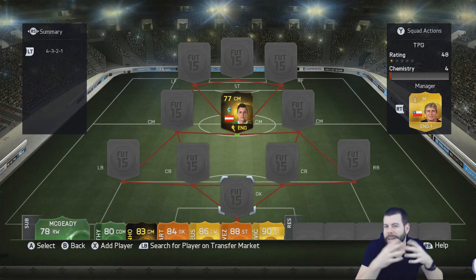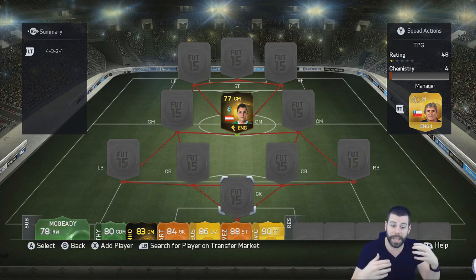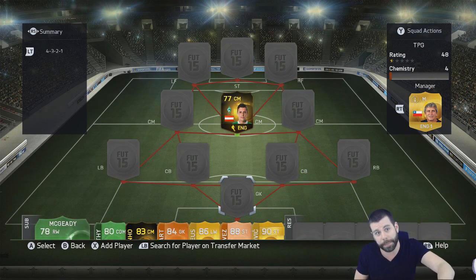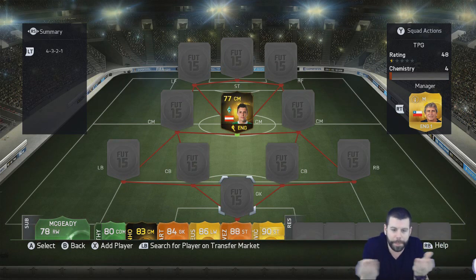Moving into this episode — last week, the best, most interesting player we got from packs was Unazovic, so that means for the squad builder this episode we have to use the inform Unazovic.